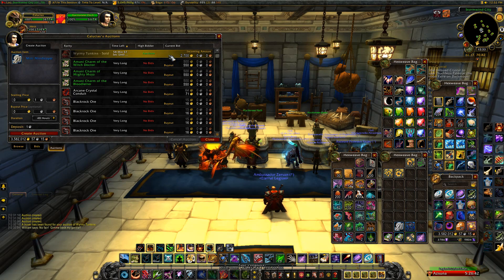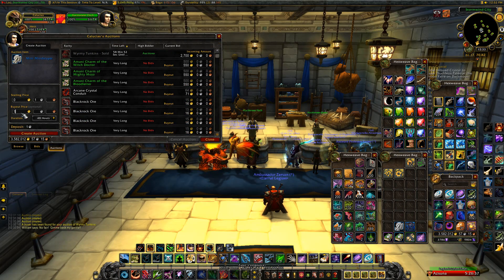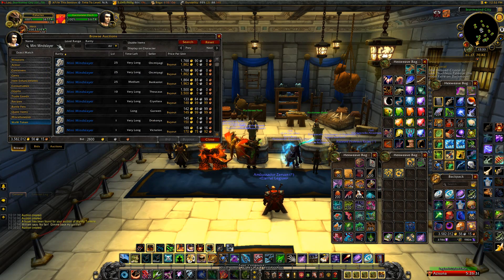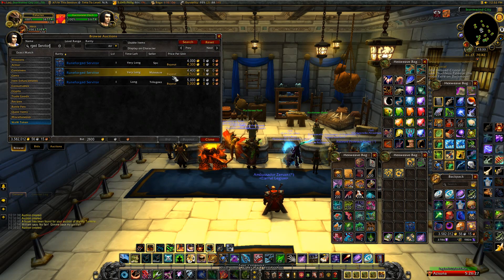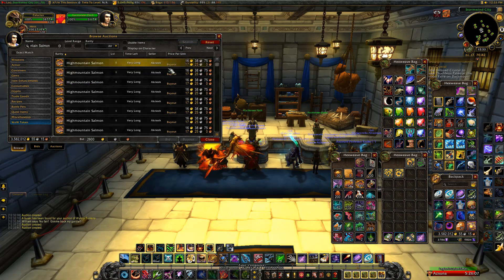Just finishing up selling my pets. If you're a pet collector, when you go into past expansions doing things like the 'Raiding with Leashes' achievement, you might get duplicate pets — just sell those duplicates on the auction house. Every little bit of gold you can squeeze out helps.